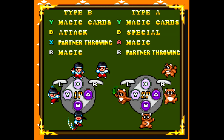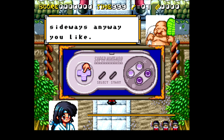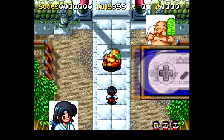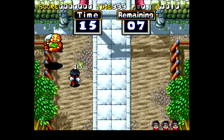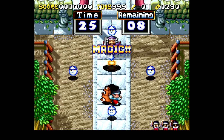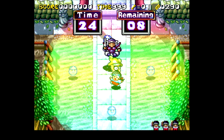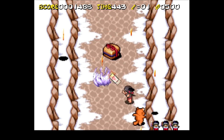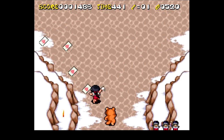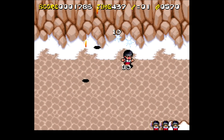This game also has more limited button remapping options. Stage 1 is an optional practice stage which functions as a tutorial. Unless you've never played a video game before, this isn't all that useful and it takes way too long — you practice moving, shooting, swinging your wand. There is a segment to practice magic, but going by what you're shown here, you'd think it just lets you switch to controlling your partner and then swap back.